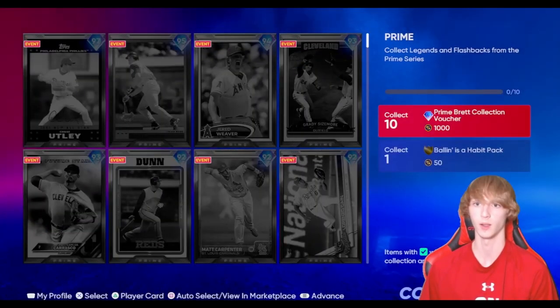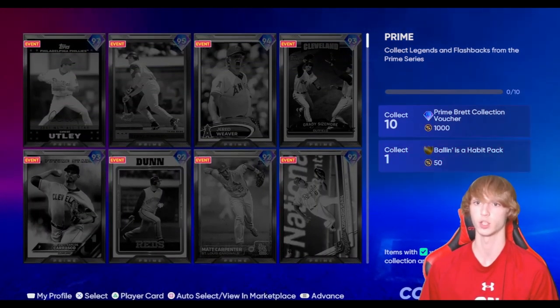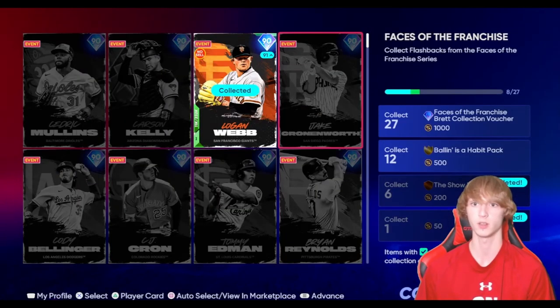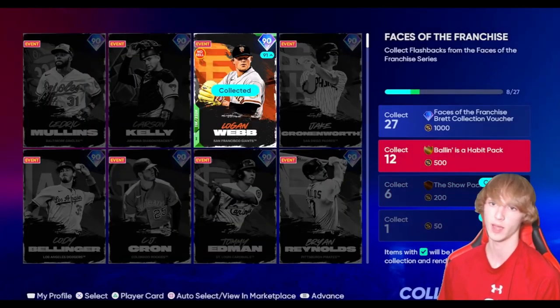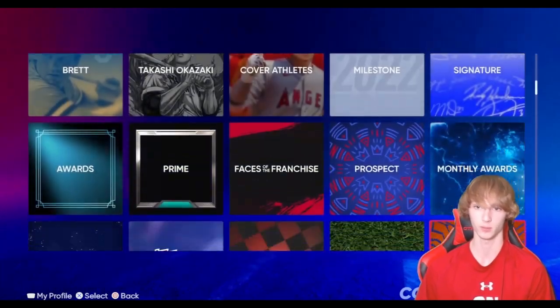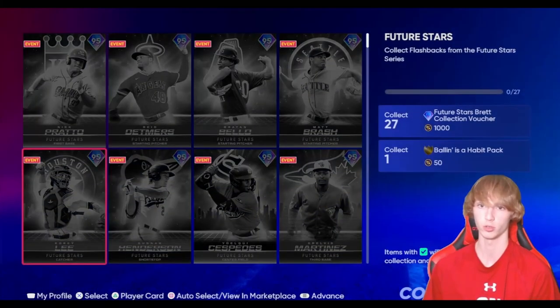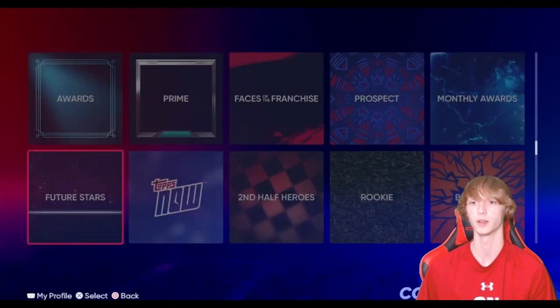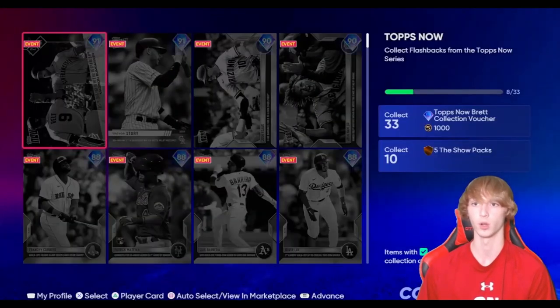Like some of these — if you go ahead and collect one of these Prime players, you guys can go ahead and get a free Balls of Habit pack. Faces of the Franchise — maybe you guys have a ton of these cards and you can go ahead and collect some free Show packs or a Balls of Habit pack. You just never know. Make sure you actually want to get rid of these cards before you collect them. Future Stars — if you guys just complete one of these, you can go ahead and get a Balls of Habit pack for collecting some of those.